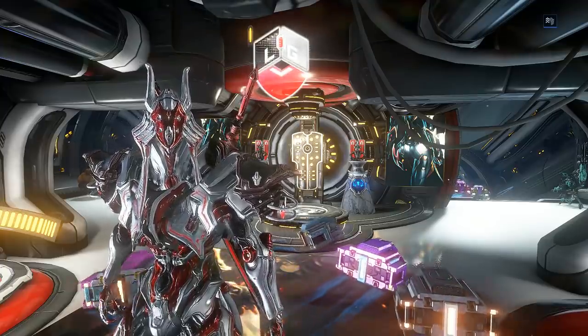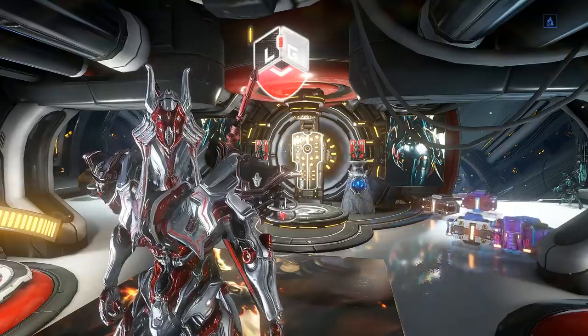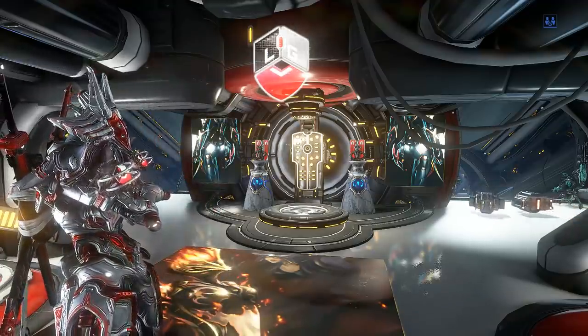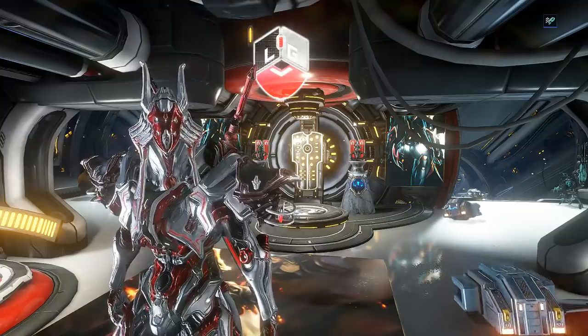Hey guys, welcome back. My name is Lazar and today it's time to get your very own Vasca Kavat Vampire Kitty. You can buy a kit with plat from the market, but we're not gonna do it that way — we're just gonna farm it.